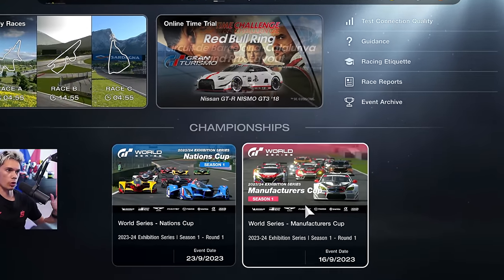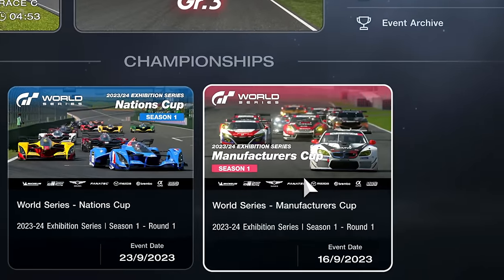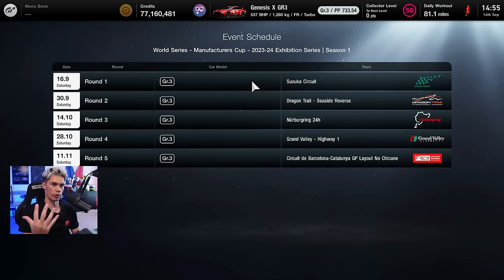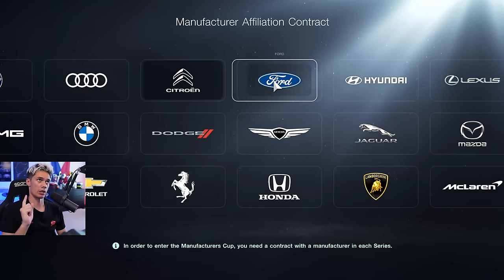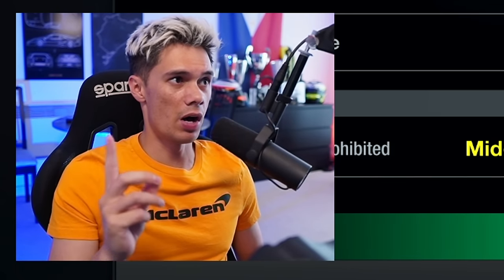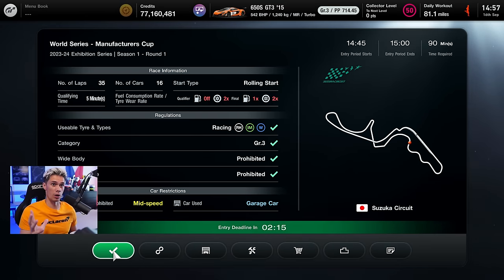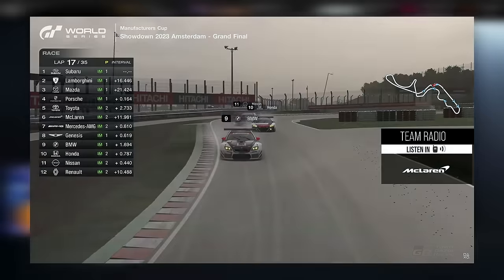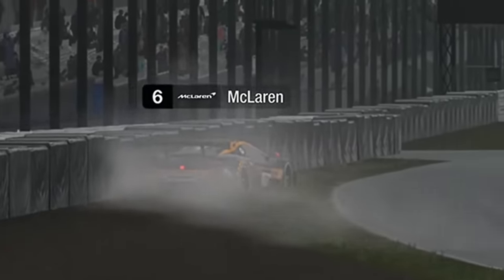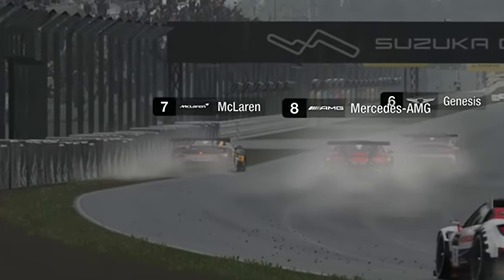Hello viewers. A very special day in the world of Gran Turismo, because the Manufacturers Cup is finally back — a five round championship, all in group three cars, and I need to pick my manufacturer. This is a 35 lap race at Suzuka, going to be a very long one, around about 80 minutes in total. This race was actually used in the Amsterdam finals about a month ago, and during that race there was lots of rain, which made it very interesting.